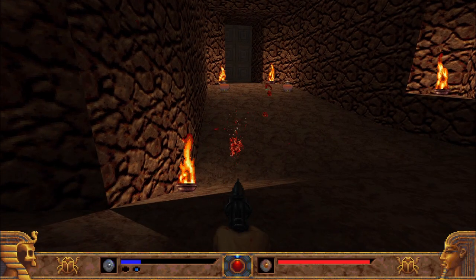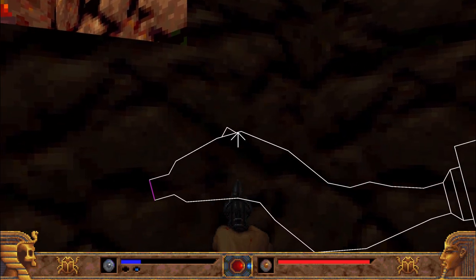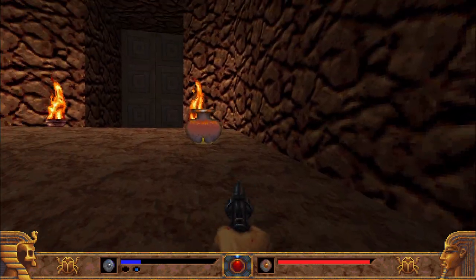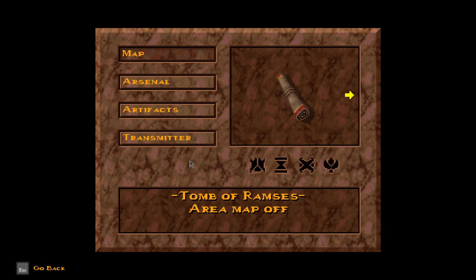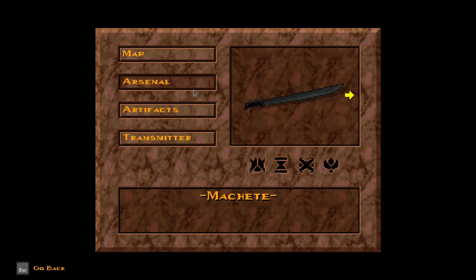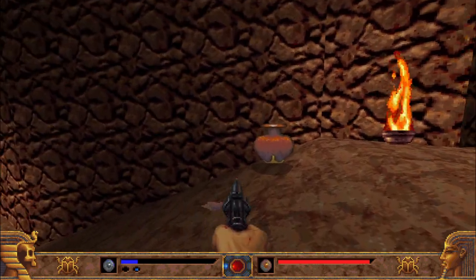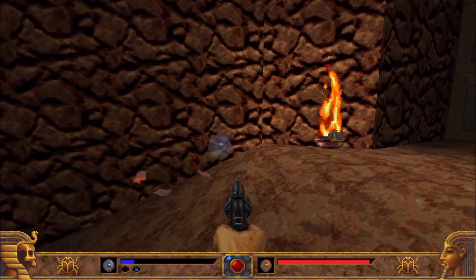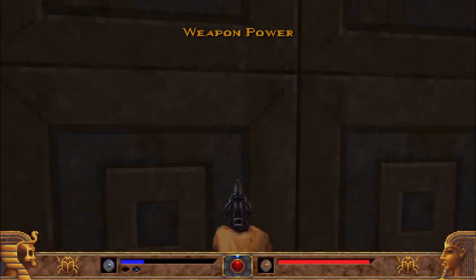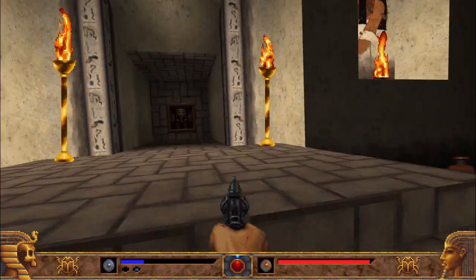I do have some very fond memories of this game. You have a map with Tab — typical stuff. You also have an inventory screen. Look at your map, turn it on and off, look at your weapons. Artifacts — those are kind of your inventory items. They'll help you traverse the levels. We're going to go in here and talk to the old man.